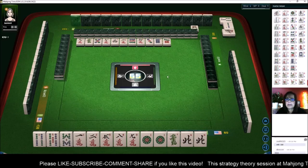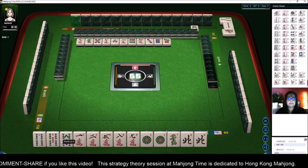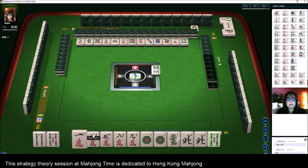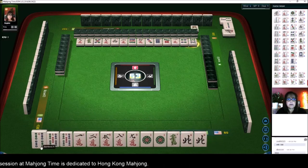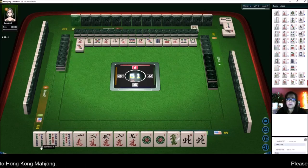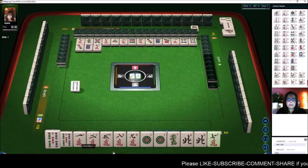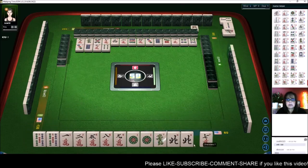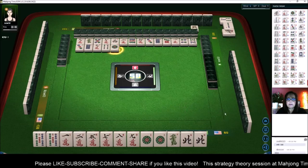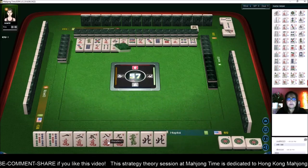If we can pair up, we can do all-pung and mixed suits. We're going to get rid of these bams right away, because the player to my right just exposed a chow in bams — they've committed to bams. We have another pair now — three pair. I think we should try for all-pung, though we're light and need two more pair. So at this point, we want to look and see what is out and discard tiles that have been exposed. Let's pung. Pung. Okay — now we need to discard what's out to give ourselves the best opportunity to pair up.